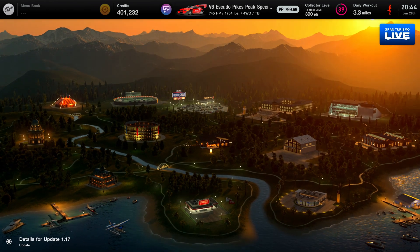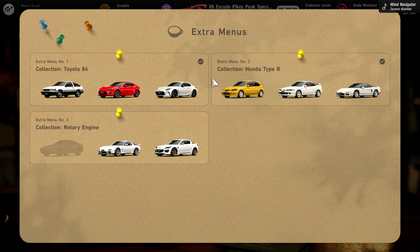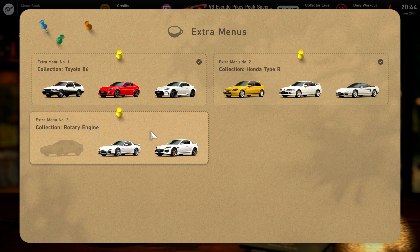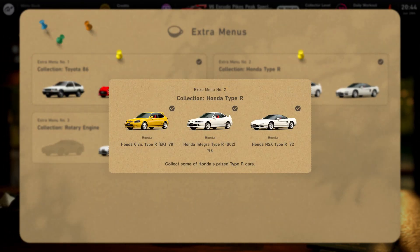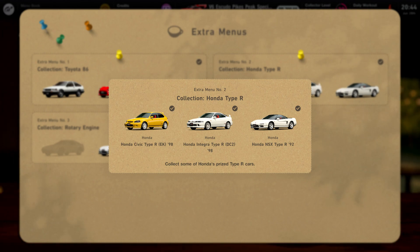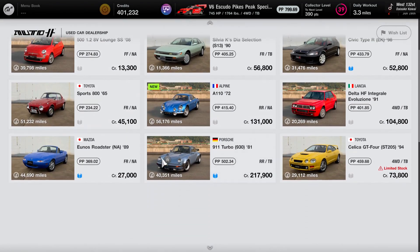Loading into Gran Turismo, go to your Cafe and click on the Extra Menus. You'll see three sections: Toyota, Honda, and Rotary Engines. Go to Honda Type R — you're going to want all three of these vehicles. Two of them, the Honda Civic Type R and the Honda Integra Type R, can both be bought in Brand Central. The Honda NSX Type R needs to be bought in the used car section.